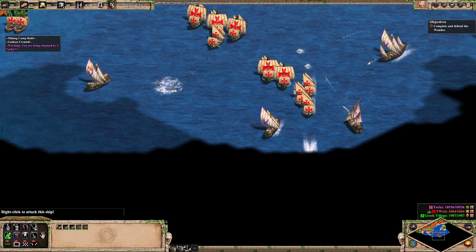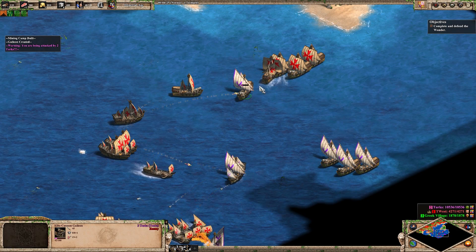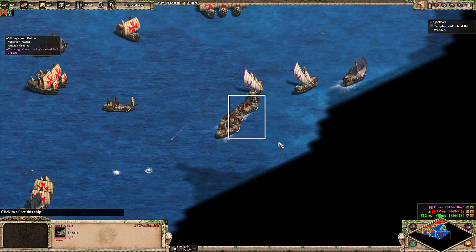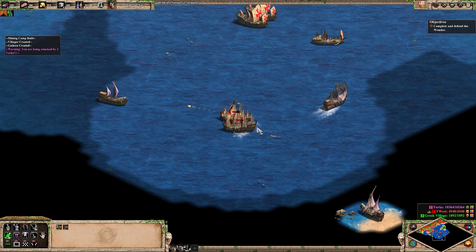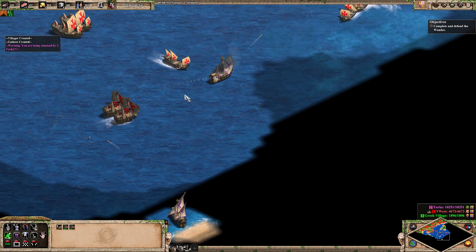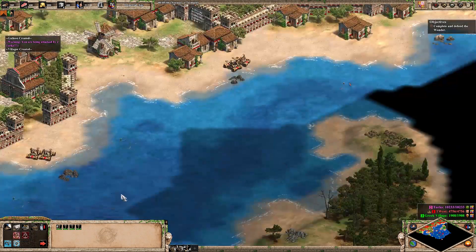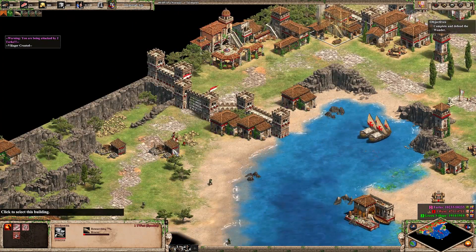We need more wood. We have cannon galleons. Cannon galleons normally aren't the type of ship you want for fighting on water, especially not versus the Spanish — we actually get good cannon galleons that can fight. And there is something in the middle of the sea. Need to do a bit of micro and avoid all the cannon shots. Let's fall back for a bit. Bracer — yes, that'll be very important.